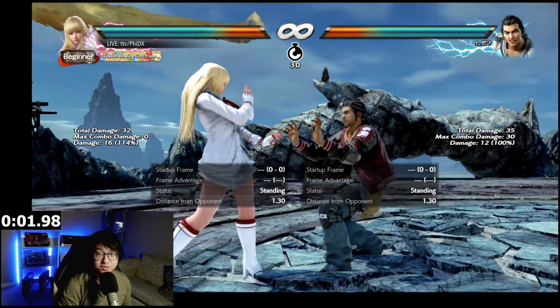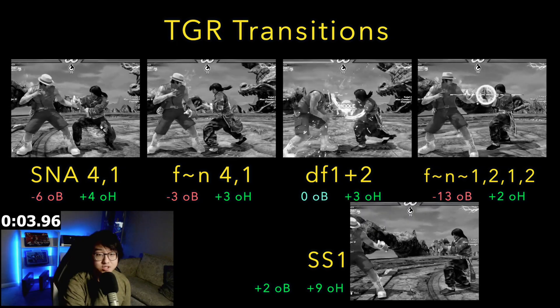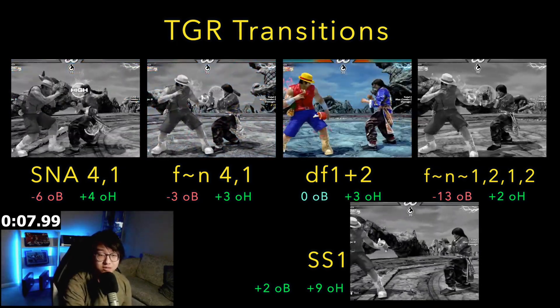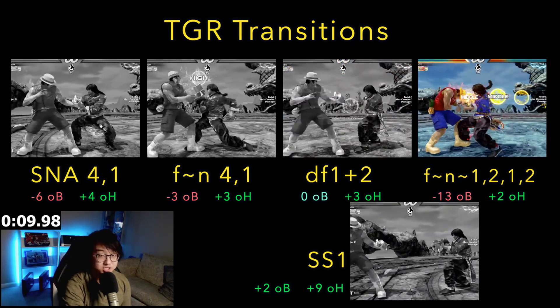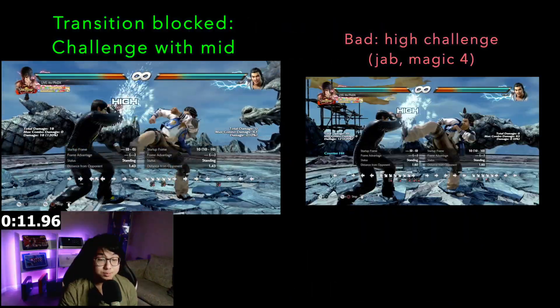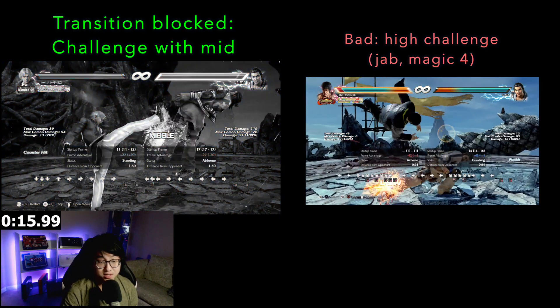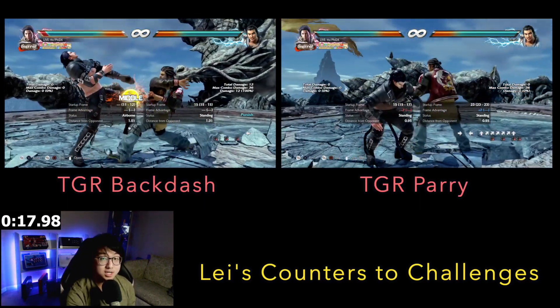When Lay has both palms facing you, you're in a 50-50. Learn to recognize his transitions to Tiger Stance: Snake 4-1, forward 4-1, down forward 1 plus 2, razor rush 4 punches, sidestep 1 forward. If you block Lay's transition to Tiger Stance, you're pretty much in the clear to quickly challenge with a mid, but watch out for Tiger Backdash or Tiger Parry.